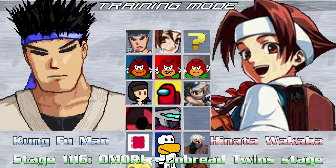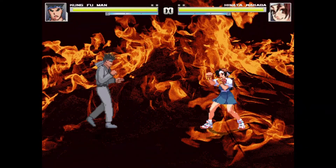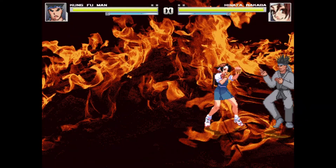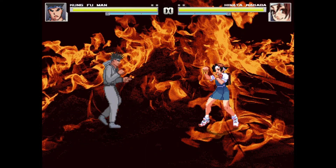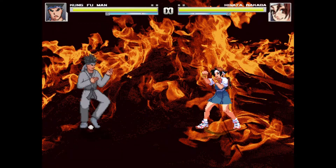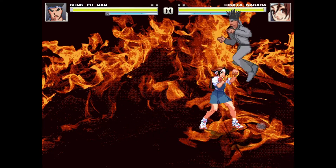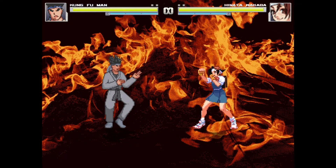We've got Unbred Twin stage from Omori, and it's just a picture of fire. This is about as simple as it gets, and I won't be keeping this. I'd like my stages to not just be a picture you're walking on. The only way I'd make an exception is if it was an official fighting game and this was literally their stage in that game. Otherwise, no — I'm not gonna be walking on pictures to fight people.